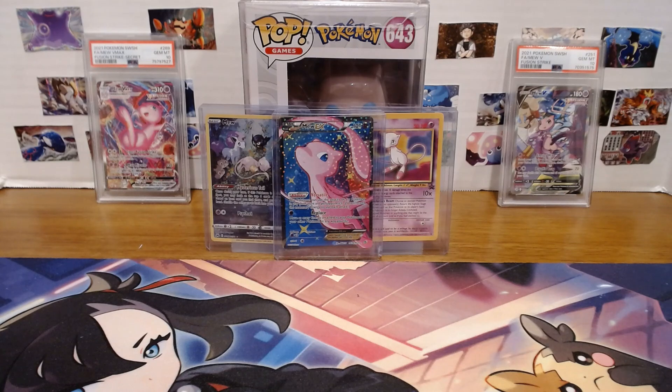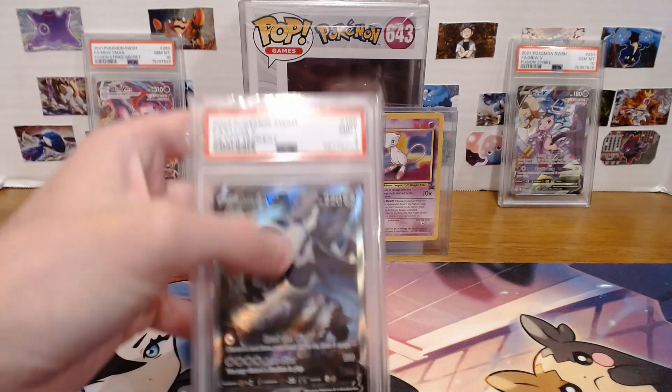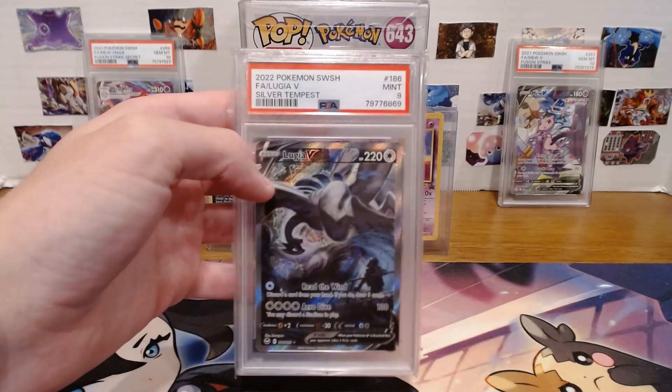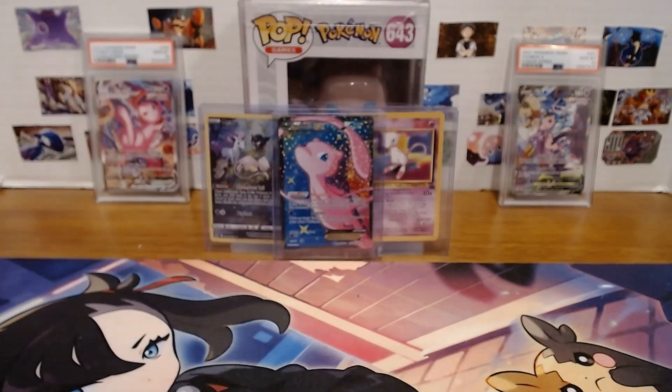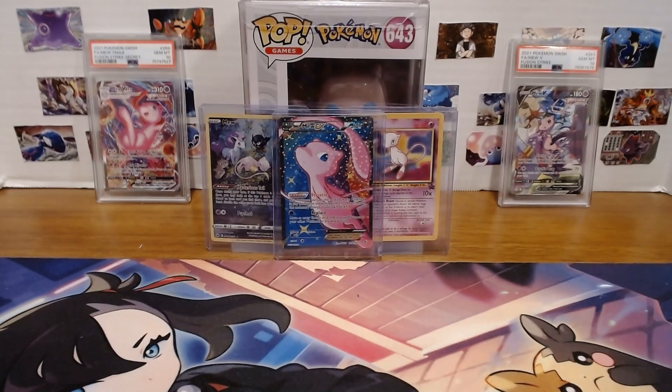I've not gotten regular Vs — it's either non-holos or VMAXs. Now that I'm thinking about it, we have the Lugia V Alt Art that came back in from PSA. I pulled this one on camera, didn't really know what it was. Here she is — she's a nine. The centering is off in the back, that's what did it in. But a nine is fine, and it's cool since it's one I pulled — it has a little memory attached to it.